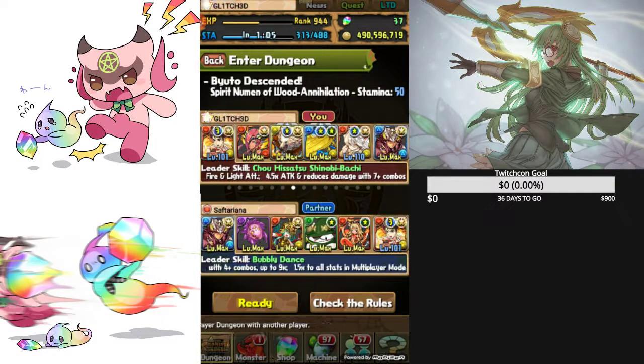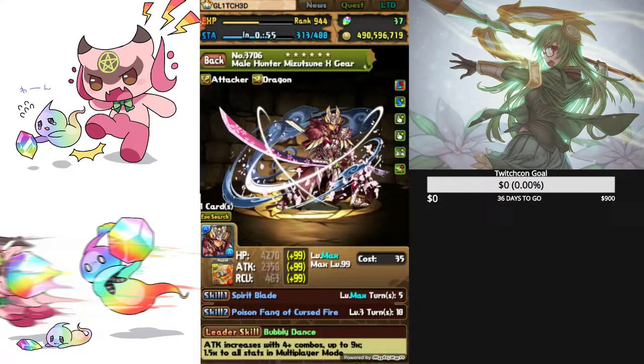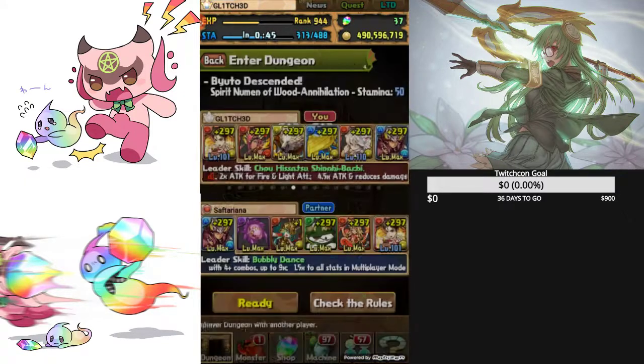Hello everyone and welcome to the Bioto Descended carry with fully farmable Player 2. We've got a Blue Hunter with Light Yorma — great time if you need one because his dungeon is up, so go get one. Go get another if you already had one.